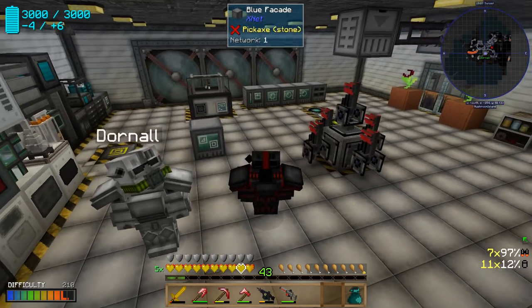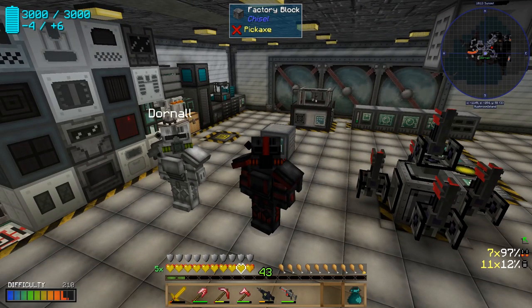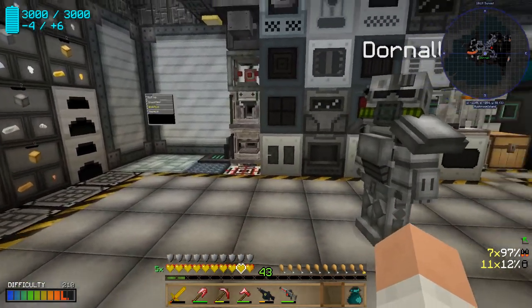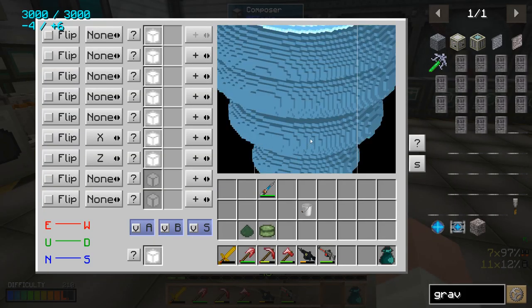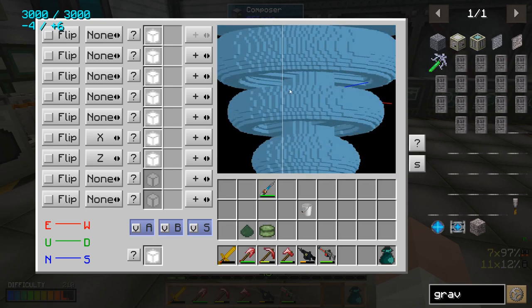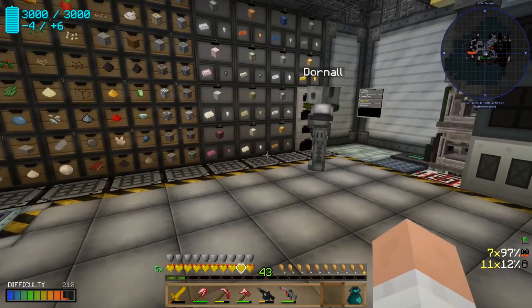Hey folks, Little Lance Strader here, welcome back to another episode of Atom Smasher. Today we'd like to get some things ready — getting ready to go to space. We're still a few episodes away, but we've set up the composer and we can see we've been working on getting ready to make this gigantic space station.